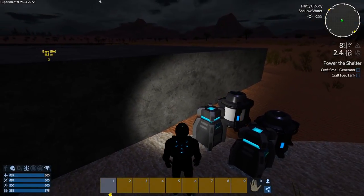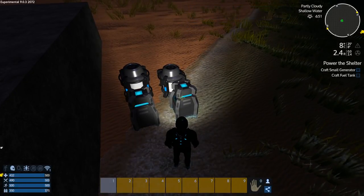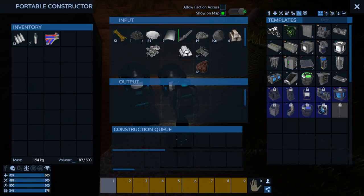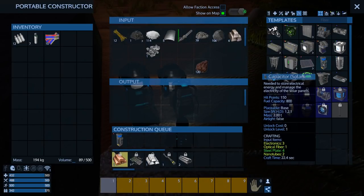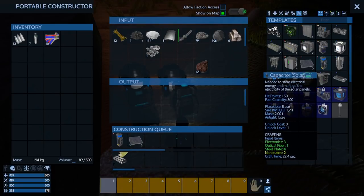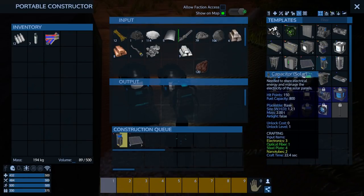I actually kind of like the weight restrictions — it makes sense and it's functional right now. So we can craft a small generator and fuel tank. From what I heard in the forums, we can substitute the solar capacitor and solar panels for those two items and they should complete the quest. So we're going to build a solar capacitor and five small panels. They weigh 60 and have no volume — they just have mass. They're not airtight either, but they have two tons of mass.